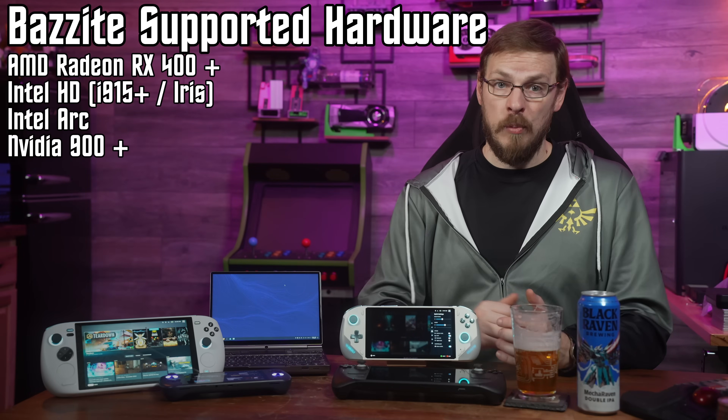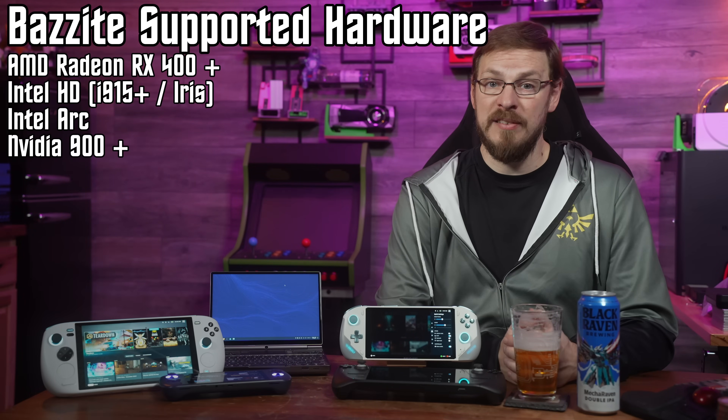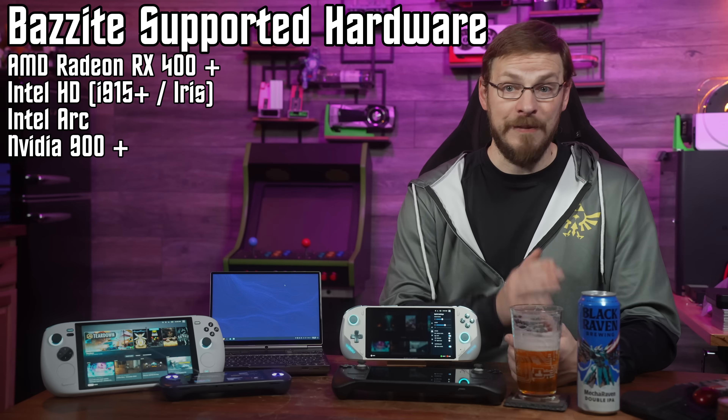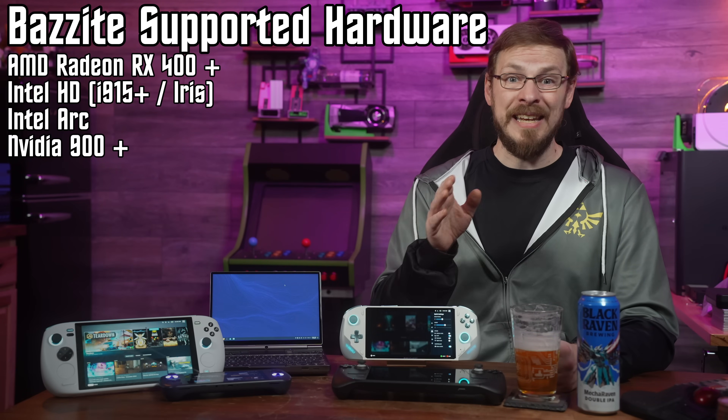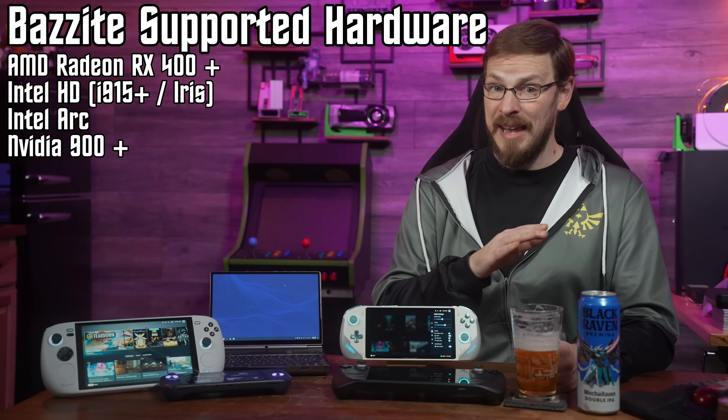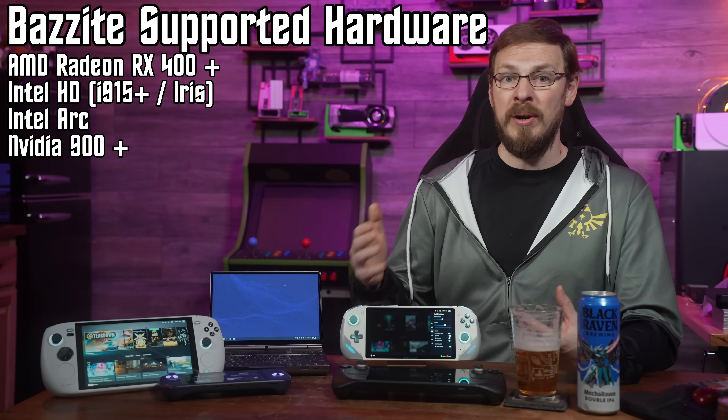Bazzite supports the standard Ryzen APUs like the 7840U and the 8840U in the all-new OneXFly, but also a wide array of mobile and desktop hardware — including AMD Radeon RX 400 series and higher, NVIDIA desktop and mobile GPUs from the 900 series forward, and even Intel Integrated Graphics and Intel Alchemist. Not every mobile chipset will have TDP adjustments unlocked, but I've installed it on four devices so far, and I'm four out of four for having TDP adjustments available in the SteamOS menu.